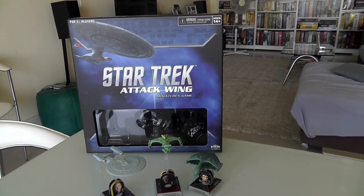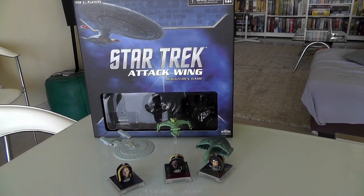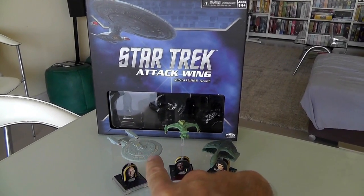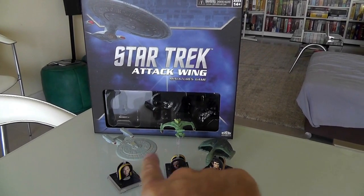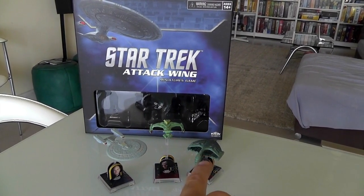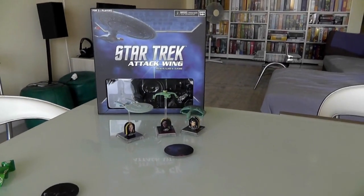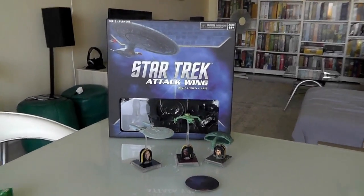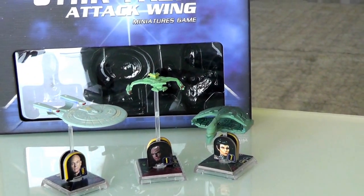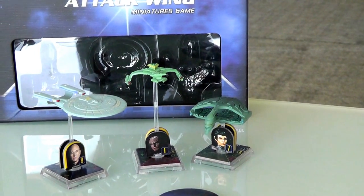The base set is all I'm demoing today — I don't have any of the expansions. This game is really all about getting more and more ships to give you more flexibility. The base set comes with a Federation Galaxy-class — the Enterprise-D — and a Klingon and a Romulan Warbird. I'm going to do something funky today. Normally in a two-player game with just the starter set, it would be a one-on-one fight, but I think that's not going to be quite as exciting. So I'm going to do something a bit crazy.